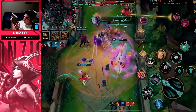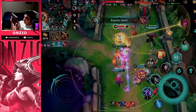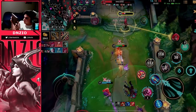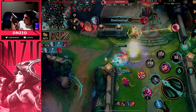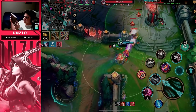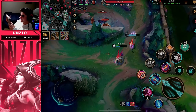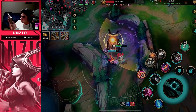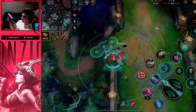They start Baron so I'm immediately on the outside — I'm not committing to anything. Darius keeps healing up which is annoying, but we end up popping them quickly. We weren't able to end off this push though because Braum still had Baron buff, which really sucked. I really wish I had a bit more assistance on Darius because he took up a lot of my time.